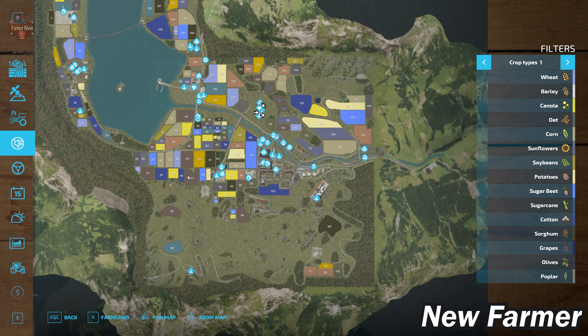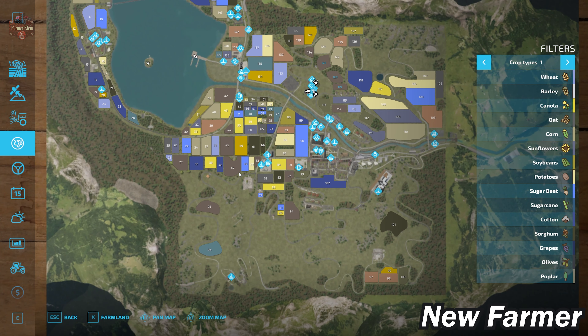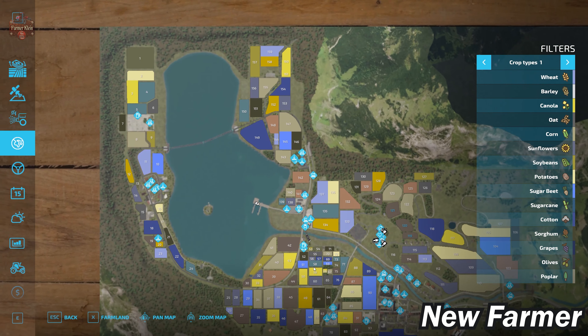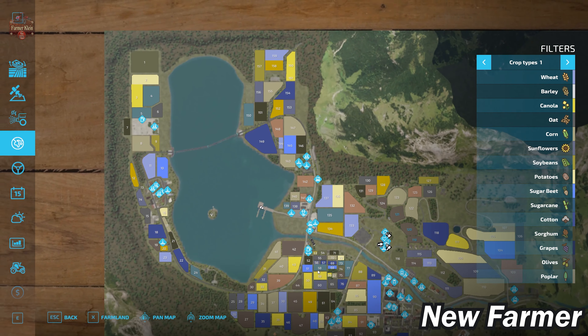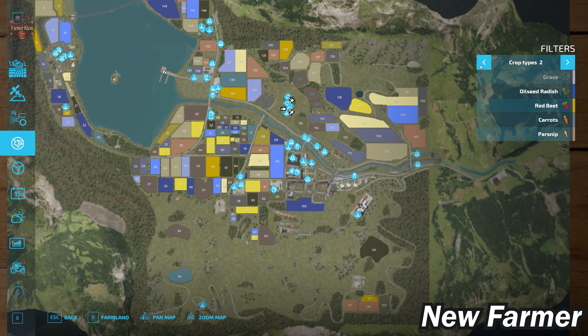This is a 4x map, and at its heart it's a slightly modified Erlingrott for the majority of the map. There is a section up here which is an extension that has been built out, but the vast majority of this map is a slightly modified Erlingrott. So if you are familiar with Erlingrott, you're going to see a lot of familiarity. This map does have all the standard crops available in Farming Simulator 22.